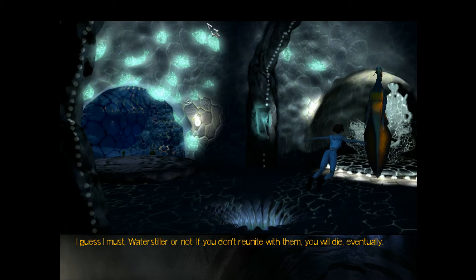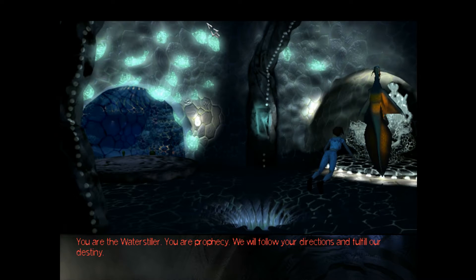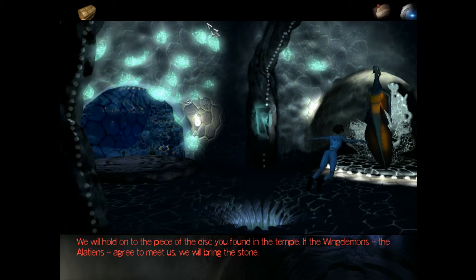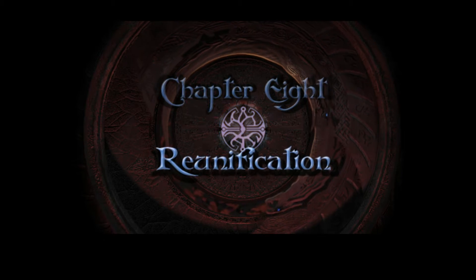What will our people say? What will they think when we tell them they are brothers and sisters to the winged demons? You're their queen, and so you'll have to make them understand and accept their heritage — as must the Elation. You must go to them then, to find if our temple speaks the truth and if they are willing to speak with us like civilized people. I guess I must, Watersteller or not. If you don't reunite with them, you will die eventually. We will bring you to the shores of their closest island and await word on their answer. You are the Watersteller. You are prophecy. We will follow your directions and fulfill our destiny. One of our people will bring you to Aelaus, a night's journey from here. Once there, you will find the Elation and speak with their leaders. I promise I'll do my best. Safe journey, Watersteller. We will hold on to the piece of the disc you found in the temple. And that leads into Chapter 8: Reunification.